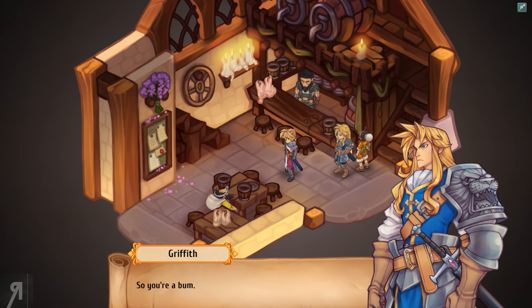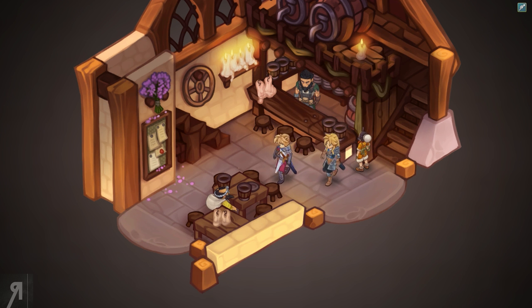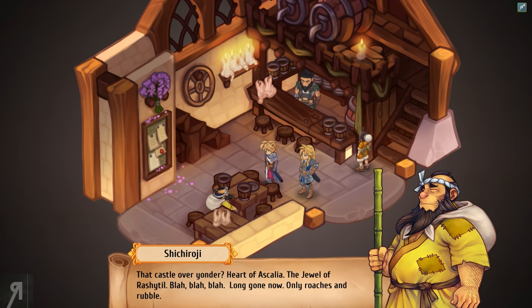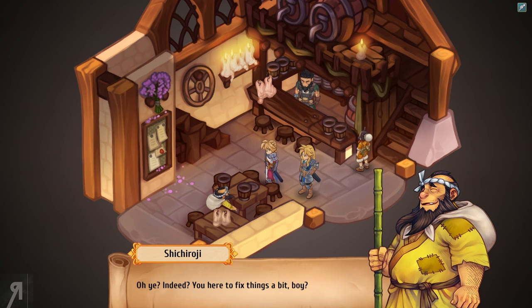'So you're a bum.' 'Some of us quit the war with dignity. Me, I got a hole in my wallet. Also gonorrhea.' 'I take it the inn doesn't get many visitors.' 'Nope. Supposedly, once upon a time, these crossroads were an oft-traveled trade route. That castle over yonder — Heart of Ascalia, the jewel of Rashtiil — long gone now. Only roaches and rubble.' 'I'm Kay of House Lauren — Ascalia once belonged to my family.' 'Oh yeah? You're here to fix things a bit, boy?' 'More or less, yes.' 'Hear that, Baz? We got a king over here. Business will flow again.'